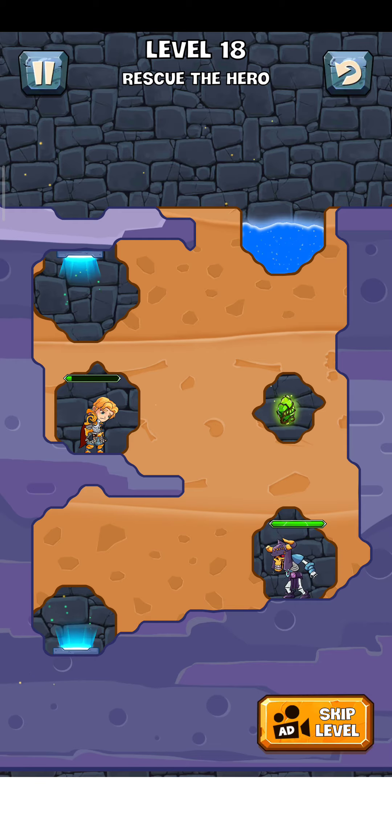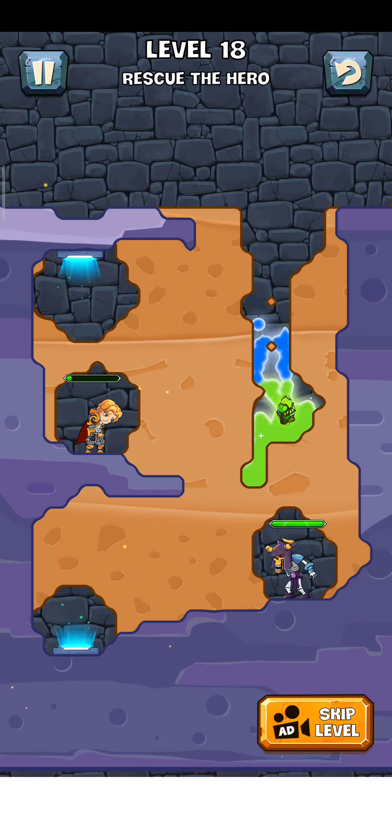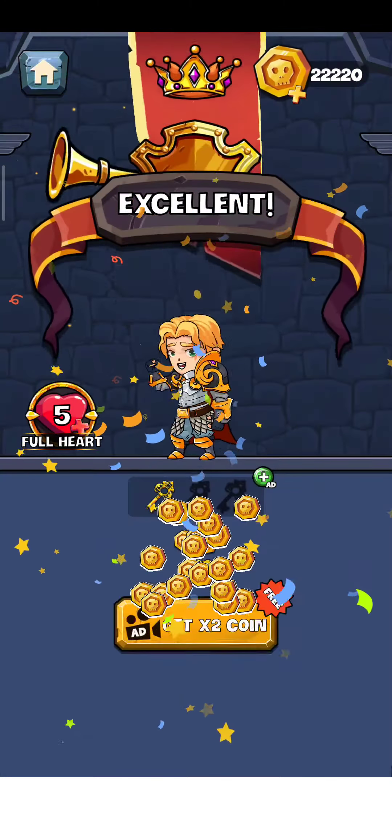Now just tap on here — level 18, rescue the hero. Let's rescue him. Just drag the water from this way, and now just drag this one here, this one here, and now just drag them. Now the level is complete. Just tap on here for the next level.